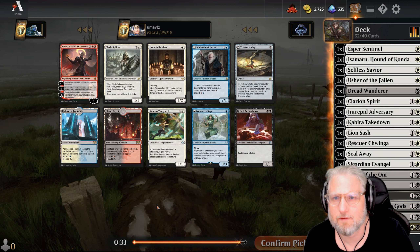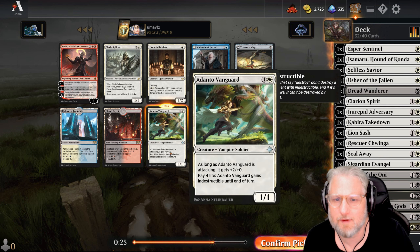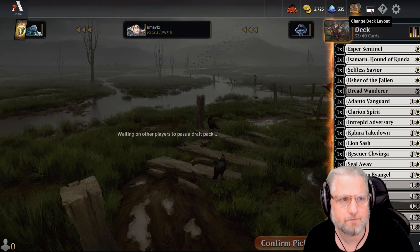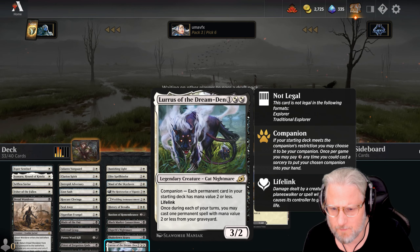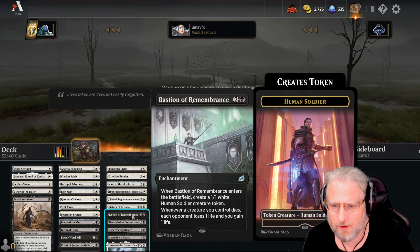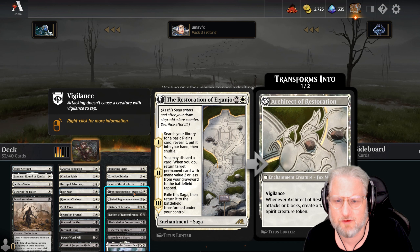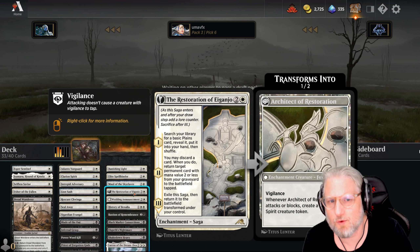Blade Splicer is fantastic. Adanto Vanguard - easy, even better, that one's super good. Lurrus, Shakedown, Elspeth, Black Market Connection just poops out creatures. History, Wedding Announcement, Restoration Angel - this one is borderline too slow. I love the fact that when this flips into a creature, but by then I want our opponent to be almost dead. At the same time it ramps you and you get a free creature play.